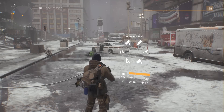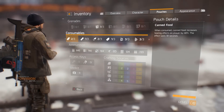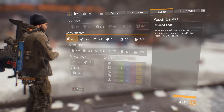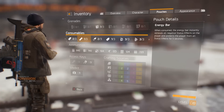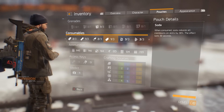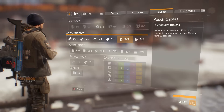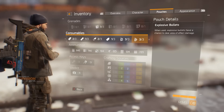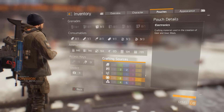Number seven: Use Consumables. They're good for more than just handing out to the unfortunate citizens of New York. Canned Food increases healing effects on the player by 40% for 30 seconds. Energy Bars remove all negative status effects and protect from such effects for 5 seconds. Water increases damage dealt to elite enemies by 20% for 30 seconds, and Soda reduces all cooldowns on skills by 30% for 30 seconds. Also remember, Incendiary Bullets have a chance to light a target on fire and last 30 seconds, and Explosive Bullets have a chance to deal area-of-effect damage. These consumables are easy to overlook, so don't forget about using them — they can make a big difference in tough fights.